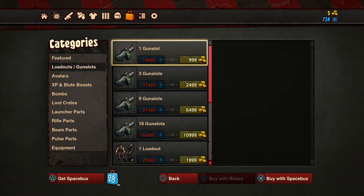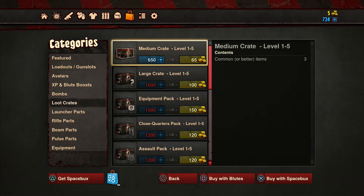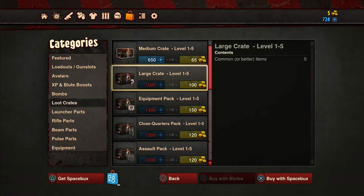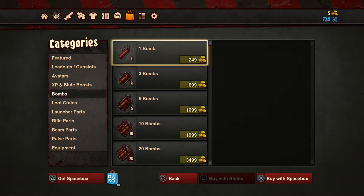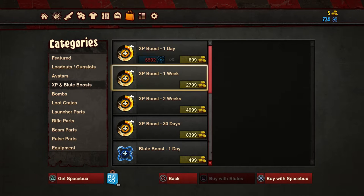Guns you can buy with blutes, which are your in-game currency. It's not that offensive to level up. You can also buy crates, just like in Dota or something. You can buy with blutes and it gives you item levels and all that stuff. It's a little bit cumbersome with the UI. You can buy straight-up parts from here - launchers, rifles, beam weapons, pulse rifles, and equipment. You buy bombs which are like keys with real money, but you can also buy boosts with blutes.